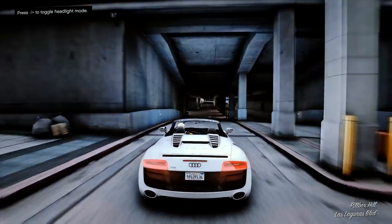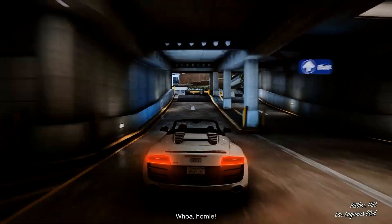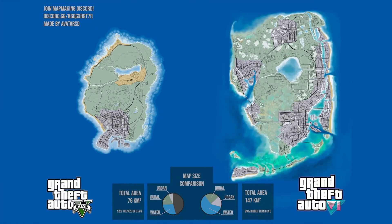What's cool is this same user also created a GTA 6 concept map. You can see it's compared in size to Grand Theft Auto 5, so this would be a nicely expanded Vice City. The total area of GTA 5 is 76 kilometers squared, and for the Grand Theft Auto 6 concept it's 147 kilometers squared — 93 times bigger than GTA 5. You can see it consists of urban area, rural area, and then mostly water, which is kind of like GTA 5 and like Earth — mostly water.